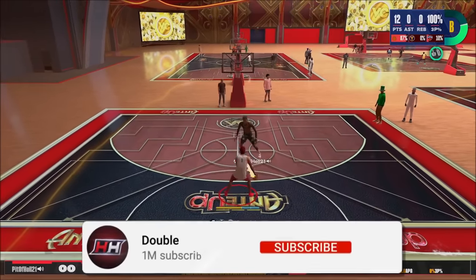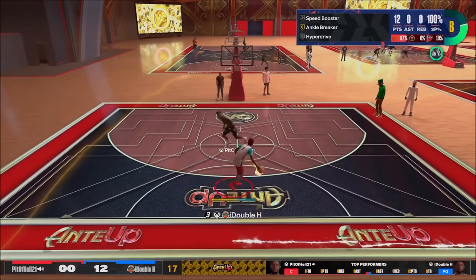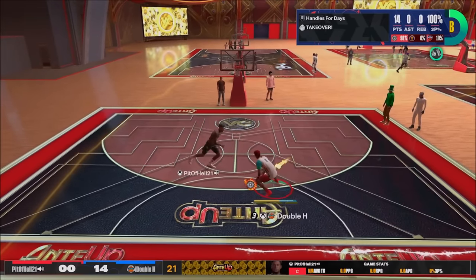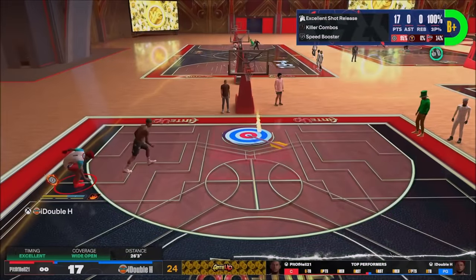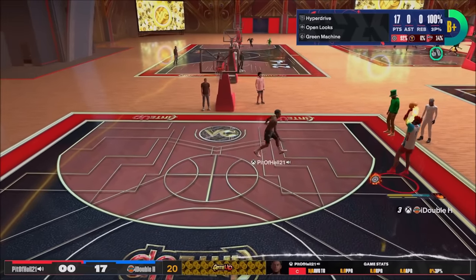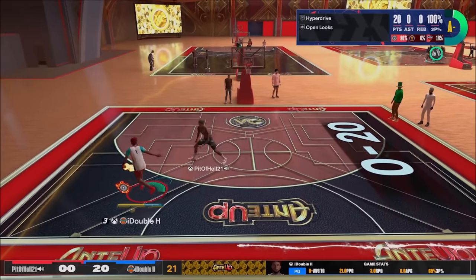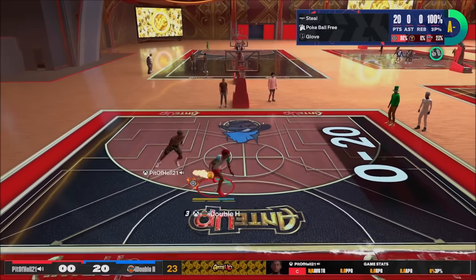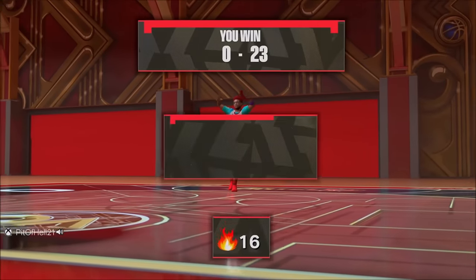I'm just trolling this dude — throwing it off the backboard, getting a layup and dunk every once in a while, unlike last game where I only shot three-pointers. But when I am shooting a three in this gameplay, I'm not missing. We're up 14 to zero and I've yet to miss a shot. I'm in sharp shooting takeover with a fireball from a 15-game win streak. Jamal Murray behind the back — if I'm open, I'm not missing. Easy back fade from the right wing. 20 to zero in takeover — we get a pluck steal, turns into a green three. 23-0, not missing from three-point range.